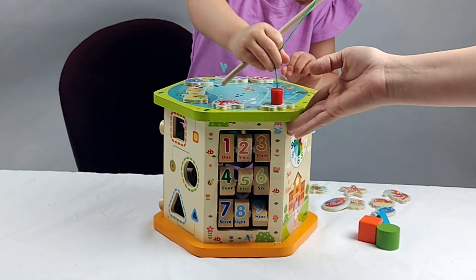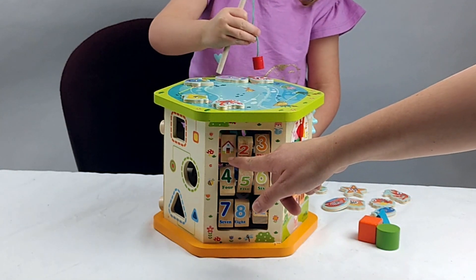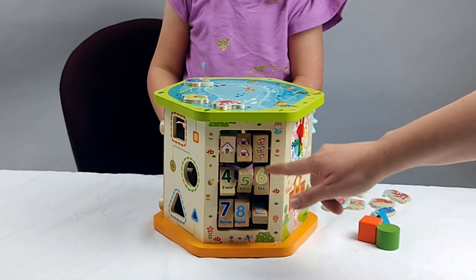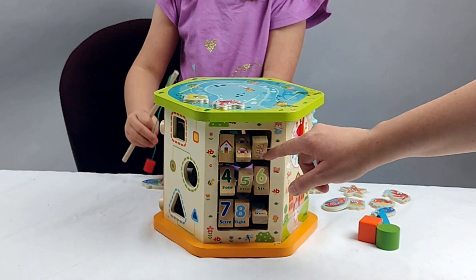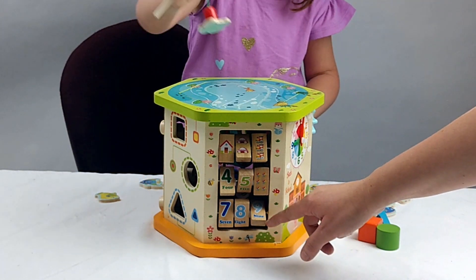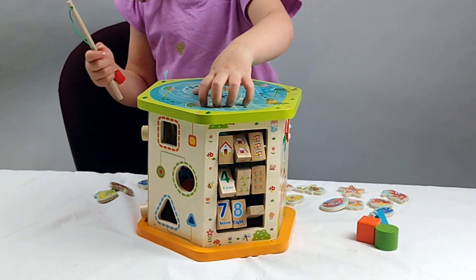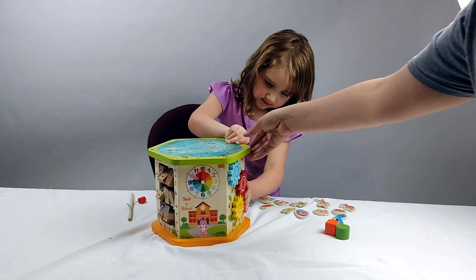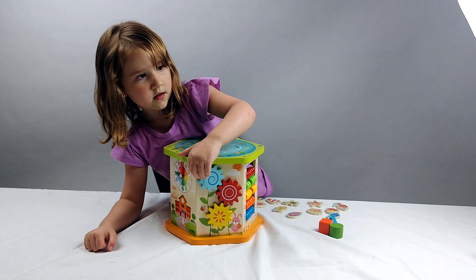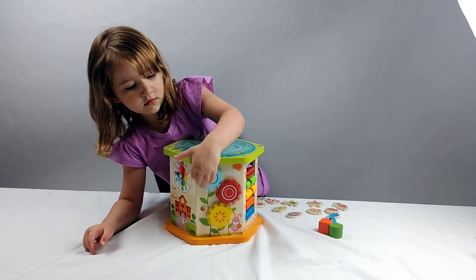On this side we can learn the numbers one through nine and we can have fun spinning these blocks. Once we spin the blocks we'll see how many items equals that number — so behind the number three are three things, behind the number six there's six of those. And this side shows some gears painted like flowers, and it shows you how gears work — that's really fun.